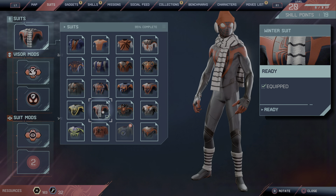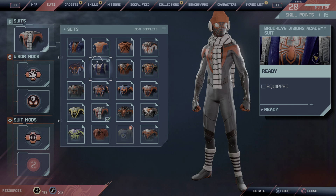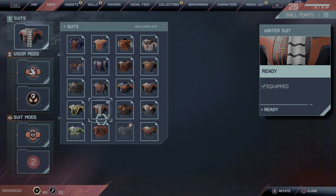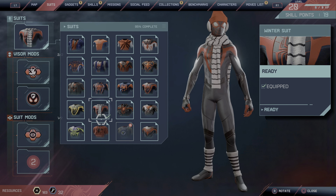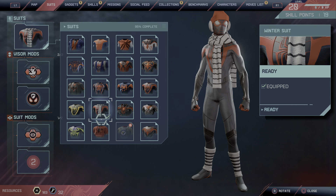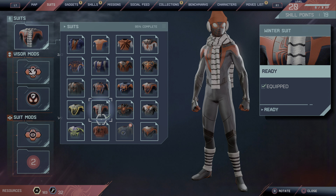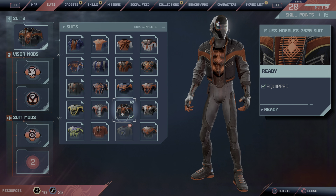The next one is the Winter suit — it's like the Classic suit but with some winter elements. You need to do a side mission to unlock this suit. And this one I don't fully remember, but I think it required completing stealth and traversal challenges.